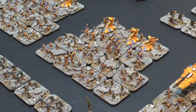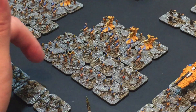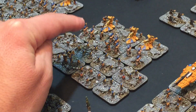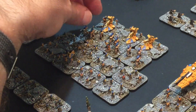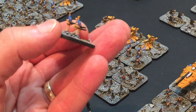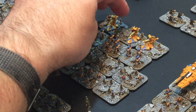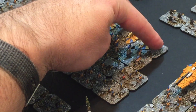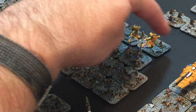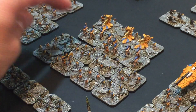The next unit up is another Guardian War Host, again led by a Farseer - eight stands of Guardians in total. Then three stands of Wraithguard, with just three models on per base. There are three of those, acting as an additional buff for that unit. And then there's three support weapon platforms at the back - the original plastic ones from the early 90s.